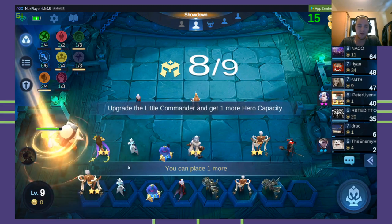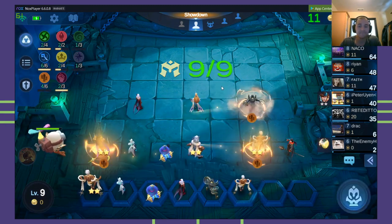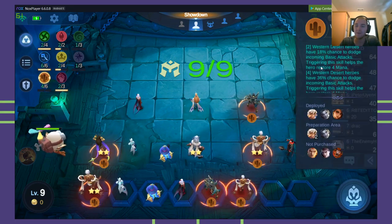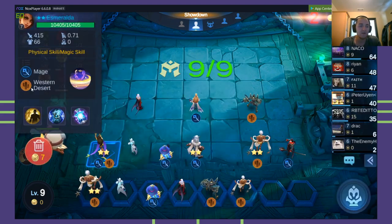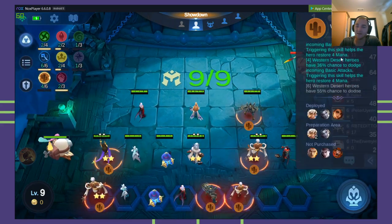I'm going to do a no-no and buy my last. With a three-piece it bumps to four — with that synergy I told you about it bumps to four. So now she has a 36% chance to dodge an attack. That's crazy — 36% chance to dodge an attack.